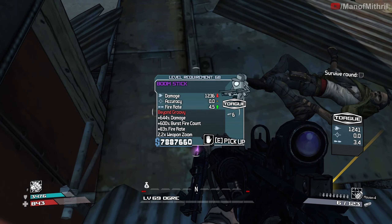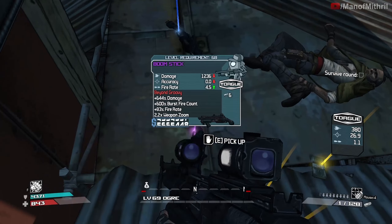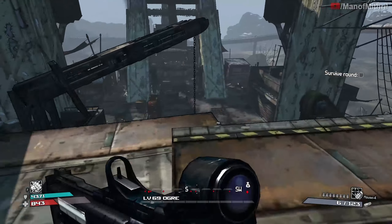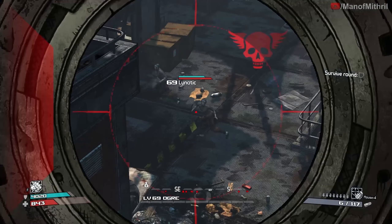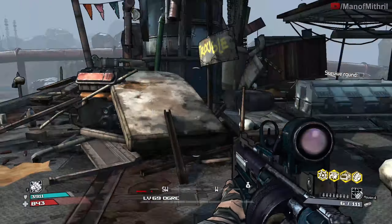Would you look at this one. The god roll is 1257 damage and 4.5 fire rate - this is pretty close. Sure the damage isn't better than the one I have but it's only by a couple of points. To be honest this shotgun sucks at pretty much everything anyway. I might take this one - yeah let me take it. It's not perfect but it's pretty dang close, and I didn't kill a single thing. I'm going to keep trying for the hybrid, but not too long because I need to move on.